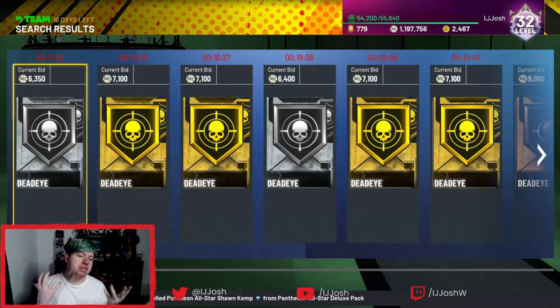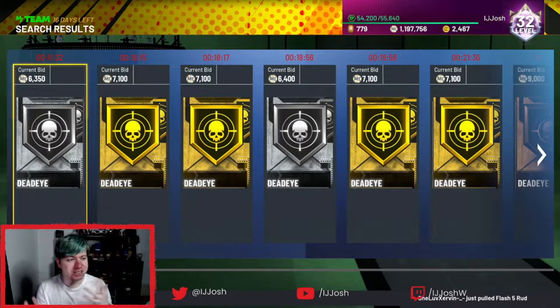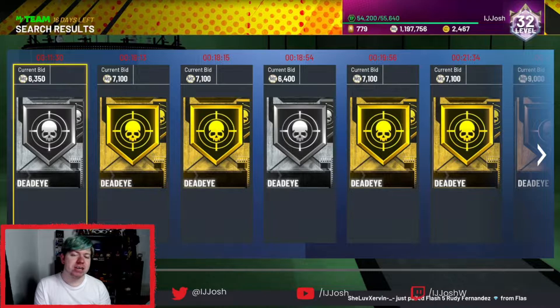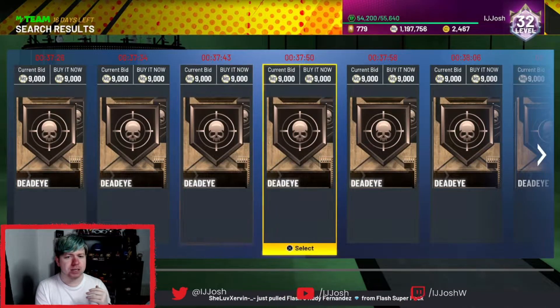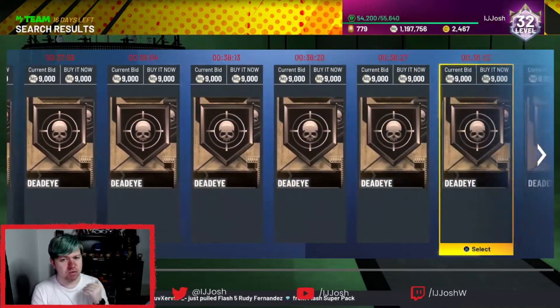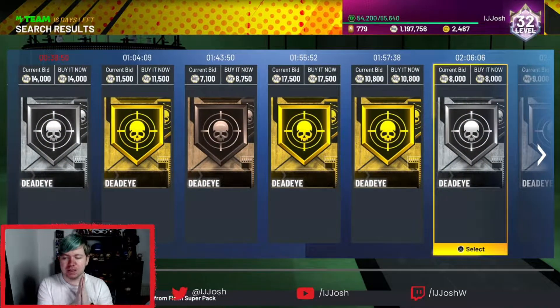The first badge he obviously needs is Dead Eye. It reduces the impact of a defender when he is closing out. It's probably one of the safest badges to pick up because it's a badge every card needs. It is coming down in price now thankfully, though the bronze is still ridiculously expensive as someone is price-locking it. It's a badge you desperately want.